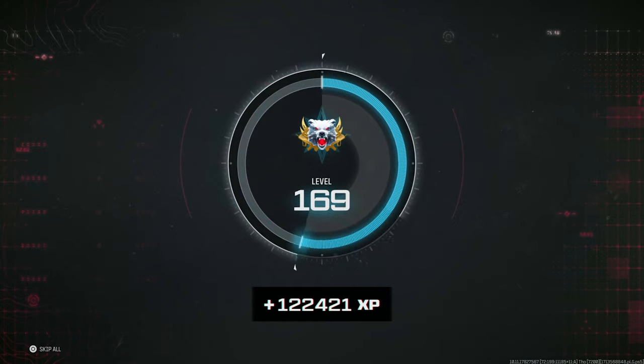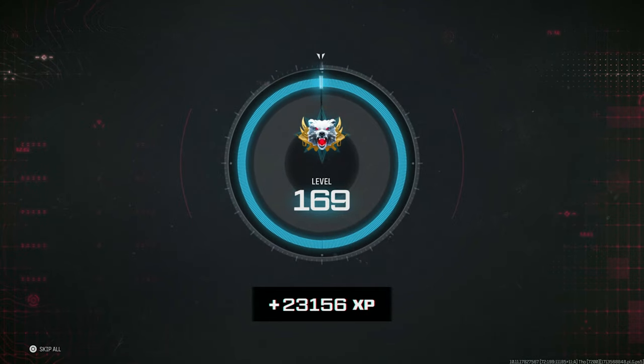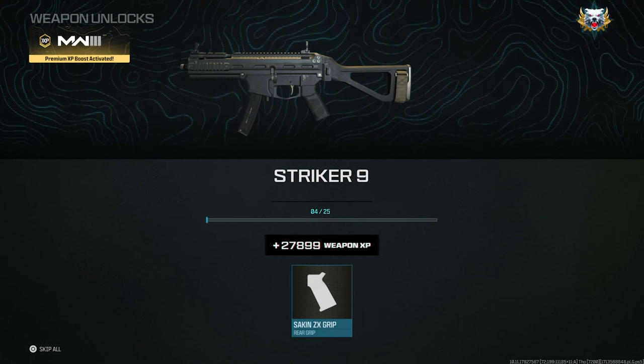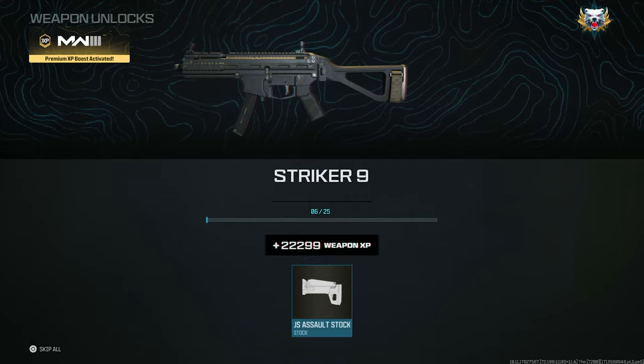I am going to be showing you two XP glitches that are working right now, which is going to give you over 100,000 XP. As you can see on screen right now, they're still working and they're absolutely elite. It's even awesome for your Weapon XP. There is one thing you need to know, but I'll get into that a little bit later.